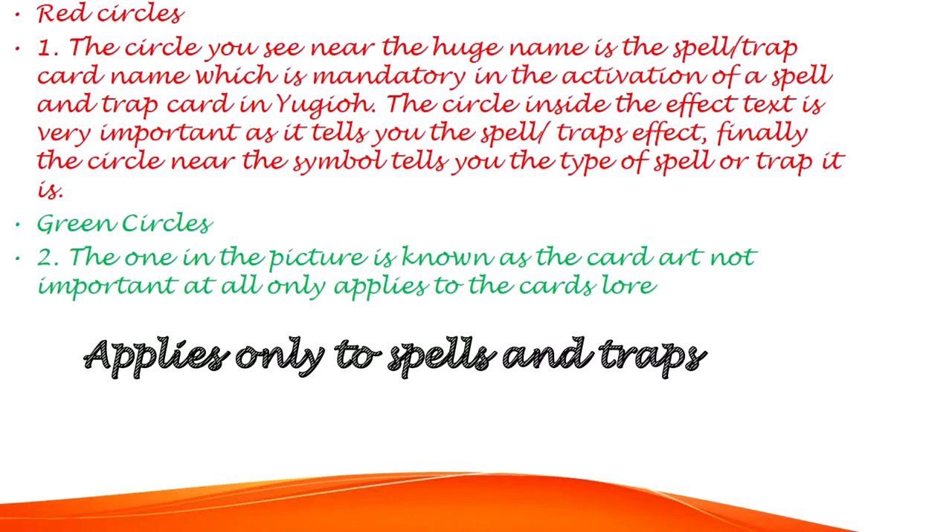Finally, the circle near the symbol tells you the type of spell or trap it is. Green Circles, number 2: the one in the picture is known as the card art — not important at all, only applies to the card's lore. This section applies only to spells and traps.